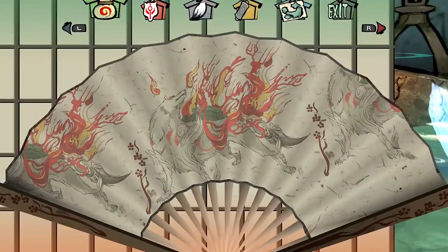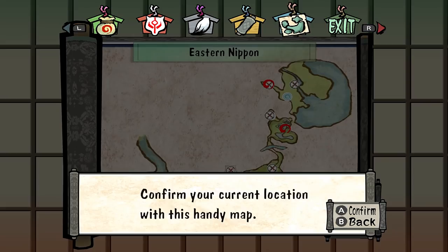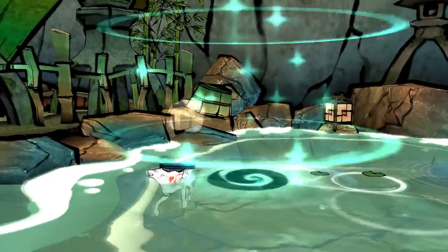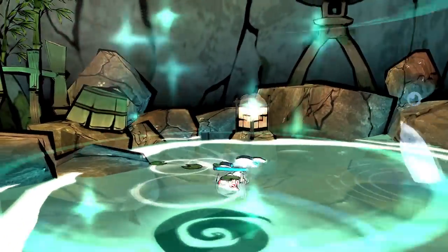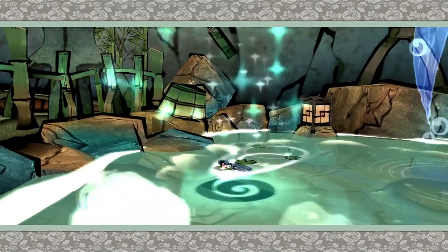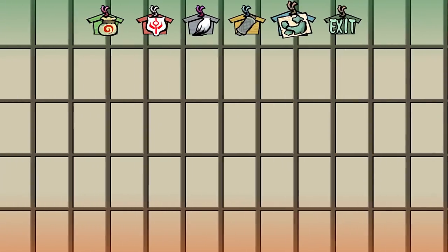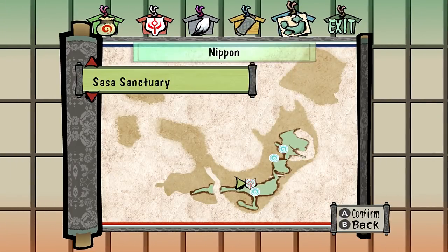That leaves us with two more dogs to find. We actually need to go into our inventory and use one of our mermaid coins. This is our first time using a mermaid coin, which we also got last time. It opens up a little map and then you can choose where you want to go. We really didn't need to use it because all we're gonna do is go to Taka Pass, which is essentially right next door.